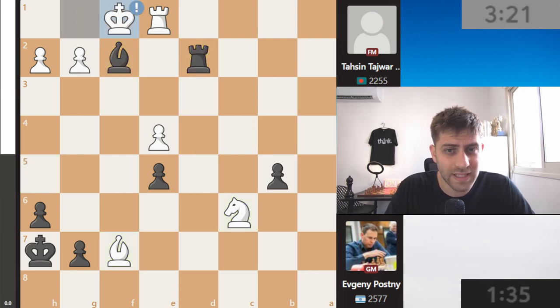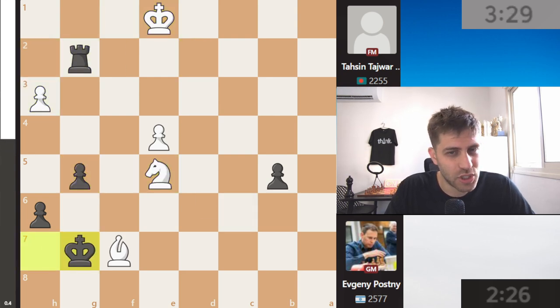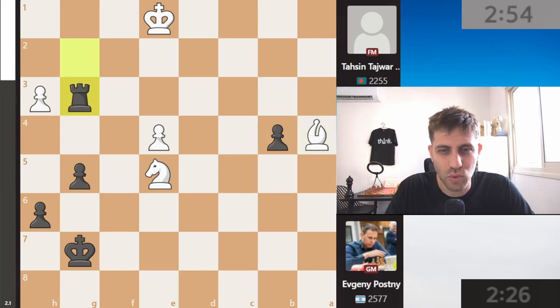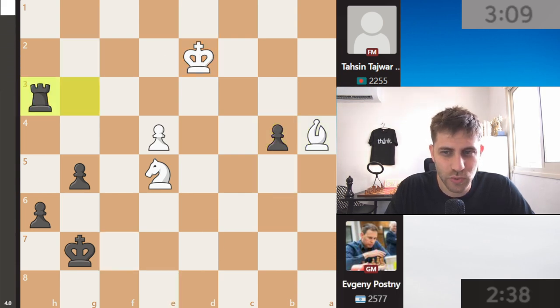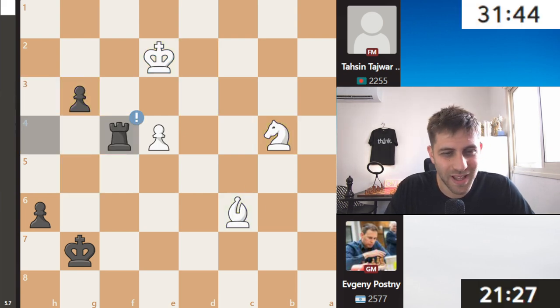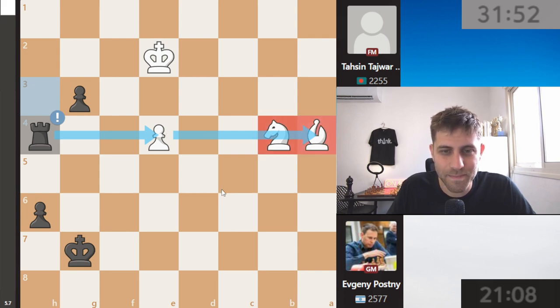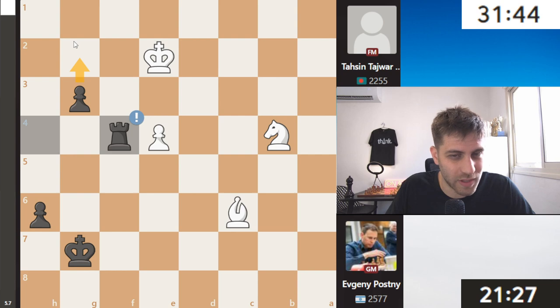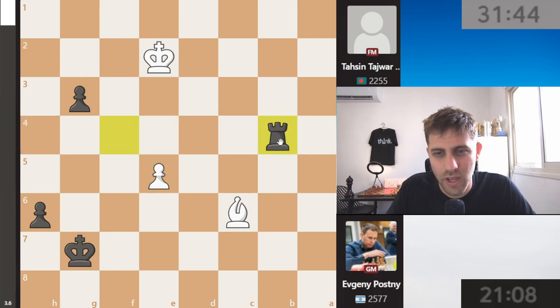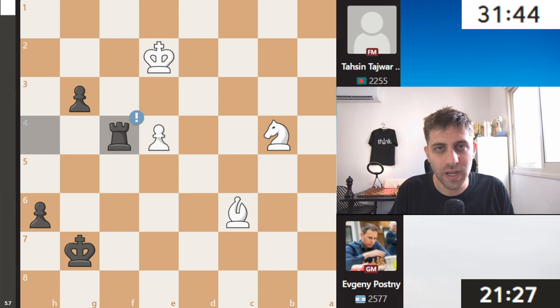Rook a3 was played, rook c6, bishop takes, bishop f7, rook d3 was played. Rook d2, takes, takes, takes, takes — g5, h3, king g7, bishop e8, and now b4 — the b-pawn is running. Rook takes the three, and this position — the g-pawn is also running. Rook f4 — what a brilliant winning by Evgeny Posny! Rook h4, attacking the e4 pawn and controlling this file. Bishop c6, rook f4, and the next move will be g2. After e5, just rook takes b2, b4, and winning absolutely.